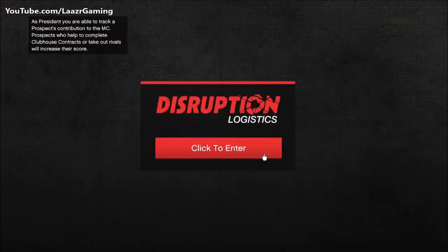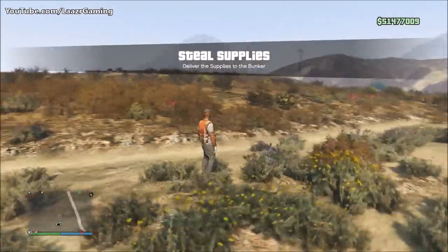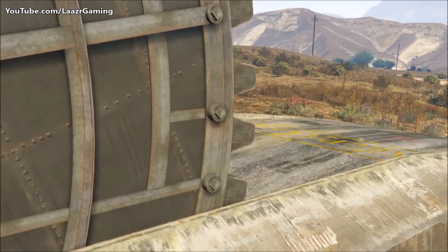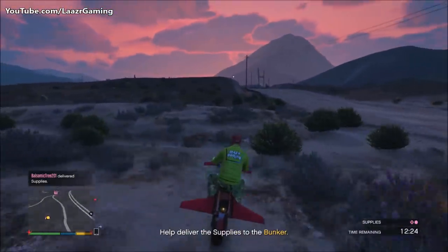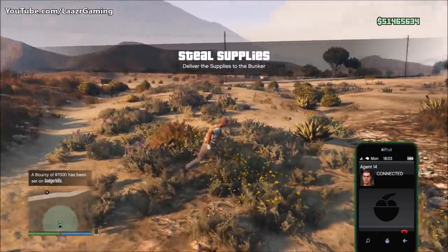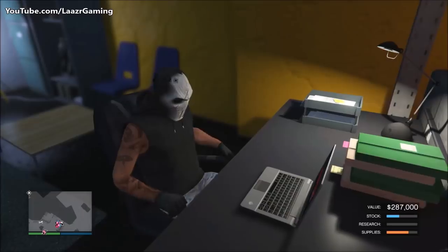You can also do these resupply runs as an MC with up to seven players at one time, filling everything up in one go. However, with seven players they give you seven different supplies to pick up, making it much longer to rely on six other people. With three of you picking up two packages you only lose about one-eighth of the bar compared to a full team, but you'll save much more time and effort overall. Another tip: with only two other players in my organization, stealing supplies gives us two crates rather than three, four, or five as you'd get with more players.